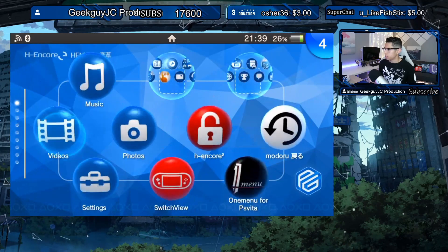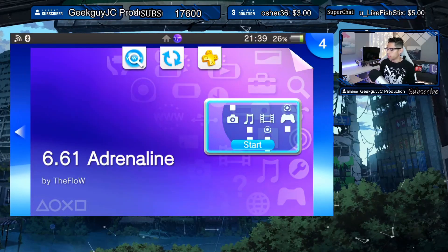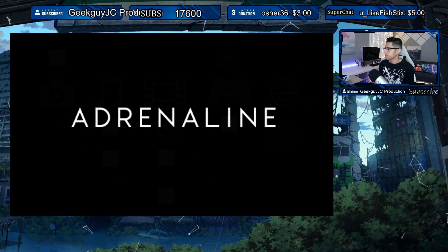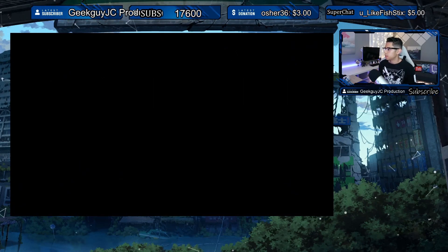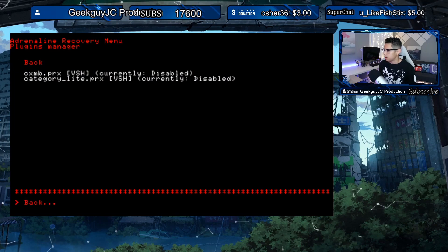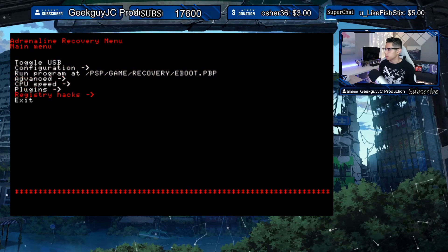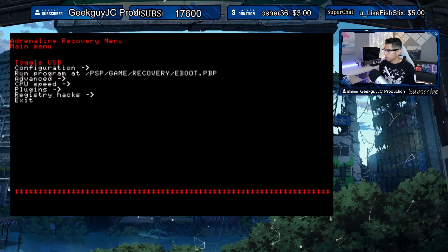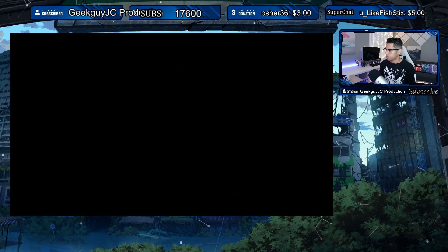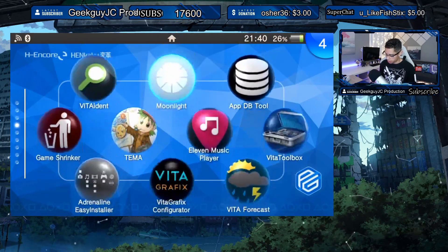Let's run Adrenaline one time. I'm going to hold the R button to access the recovery menu and check on the plugins. In the recovery menu, both plugins are showing as disabled but they have not been uninstalled — not sure what that means. Let's exit the recovery menu and go back to Auto Plugins 2.